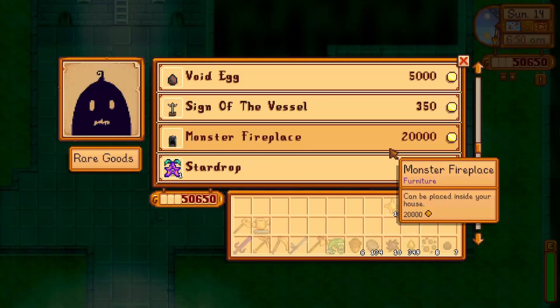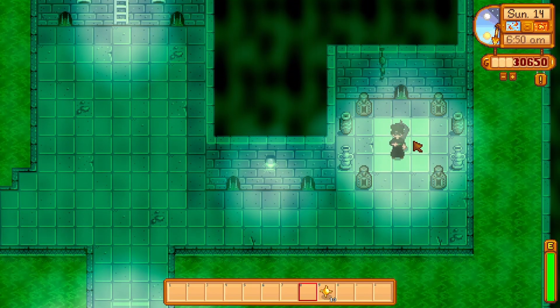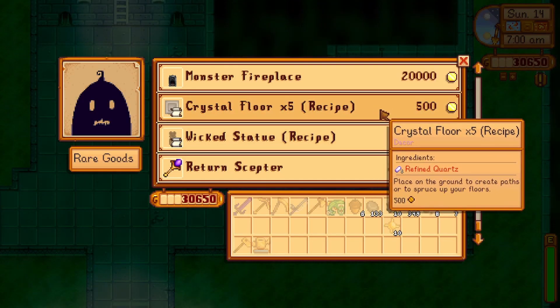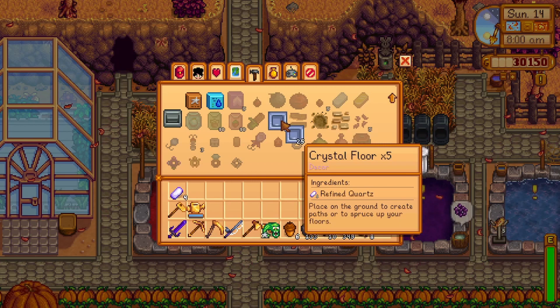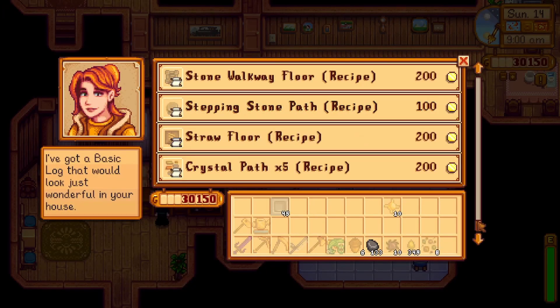Krobus will also sell one of the 7 star drops you can find within your game, so save up 20,000 gold to purchase this as quickly as you can. He also sells the recipe for crystal flooring, which when purchased will appear on your crafting list — it takes 1 refined quartz to make 5 crystal floor pieces. This is one of only two floor pieces purchasable as a recipe outside of Robin.